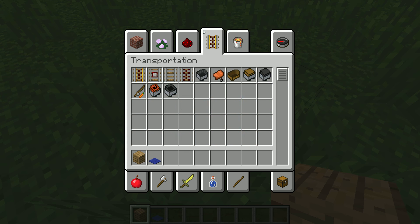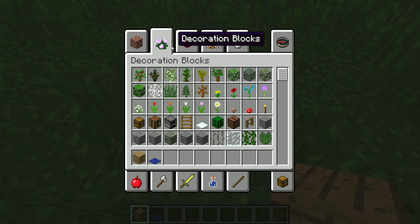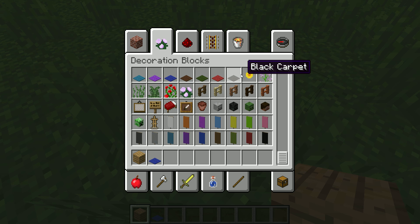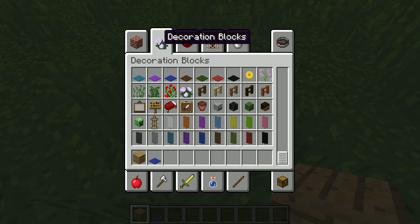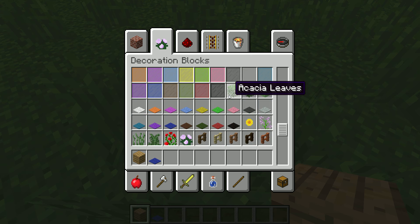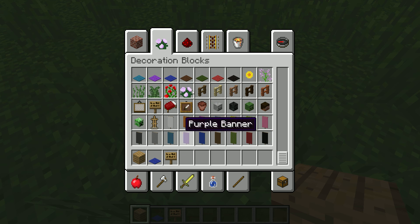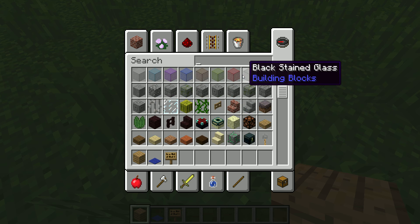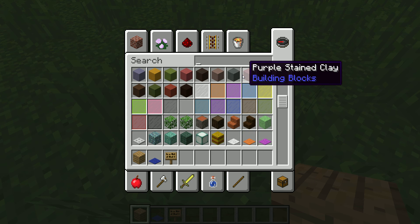And this is what I did with the house in Redstone World. And you need a sign, too. And, of course, a door.